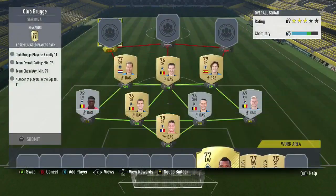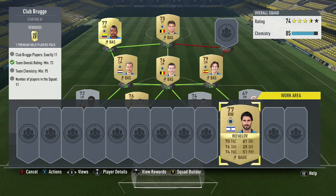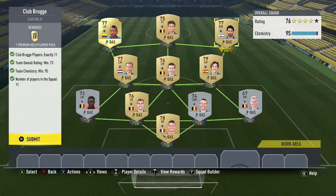Going up to the attack, it is very cheap. Izquierdo is about discard price, our striker Volson is going to be about 500 coins, and Rafailov is just over a thousand coins. We get 95 chemistry exactly — no loyalty required whatsoever to complete this squad building challenge.